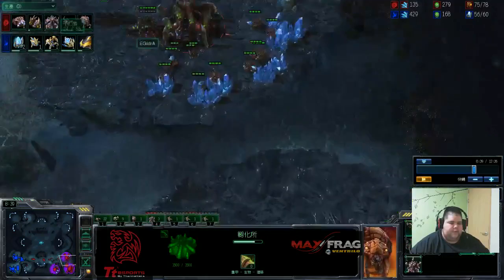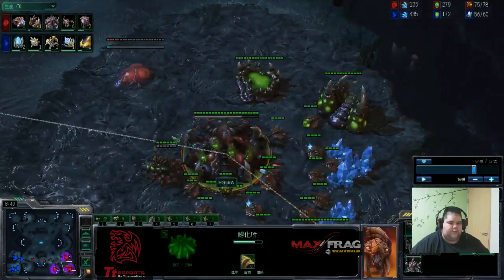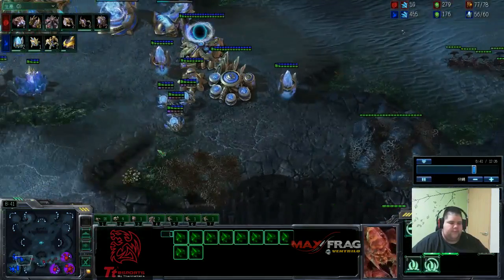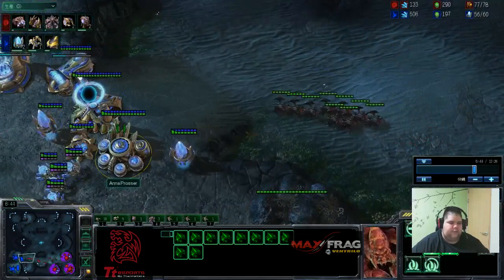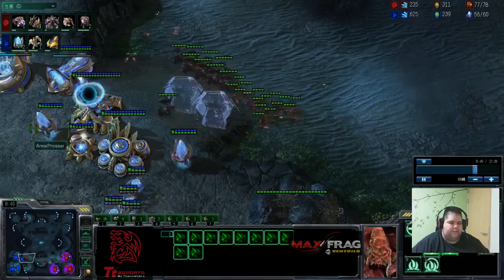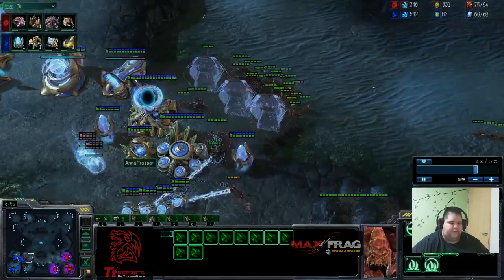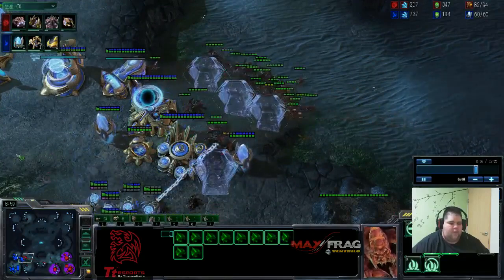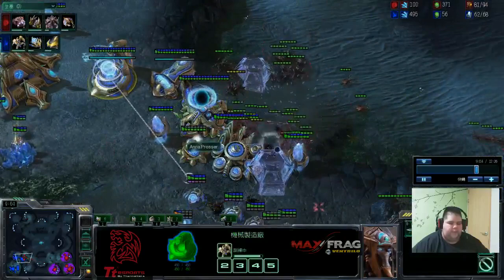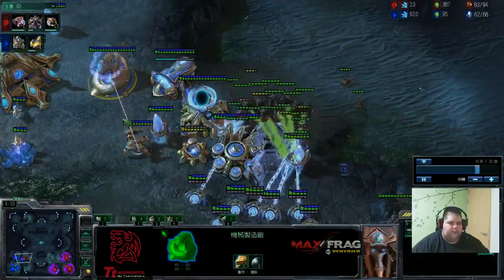It's an all-in because there's no tech. He's starting to transition for a macro game after if he doesn't kill me, but it's sort of an all-in because if he doesn't win this, winning after will be close to impossible. So yeah, forcefield. Immortal about to come out. I think he made too many or not enough roaches.